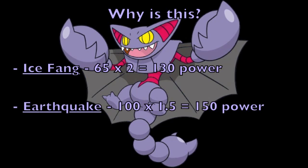The reasoning is that Ice Fang, when super effective, multiplies its base power by 2 — so 65 times 2 equals 130 base power. As for Earthquake, not being super effective but being a STAB attack on Gliscor, you multiply the 100 base power by 1.5, making it a total of 150 base power — which is 20 points more than Ice Fang, despite Ice Fang being super effective. This is something I see people commonly do online, and it's something I'd like to eliminate because they're losing out on a bunch of damage.